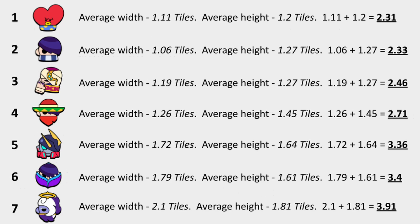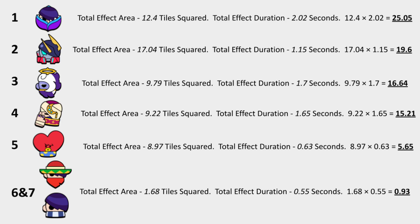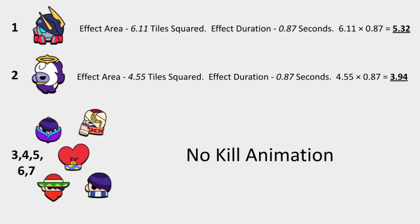For attack effects, I measured the area of the effect and how long the effect lasts on the ground, then multiplied those to create a value — a larger number means a more annoying effect. For super effects, I measured the area of the jump and land effect and added them, then added the duration of both effects, then multiplied those two values together.